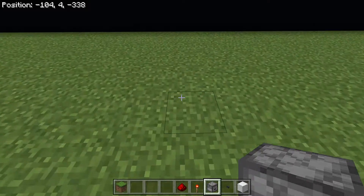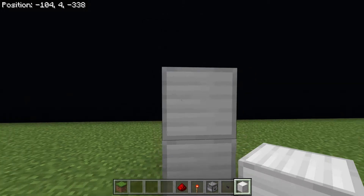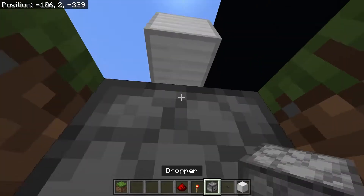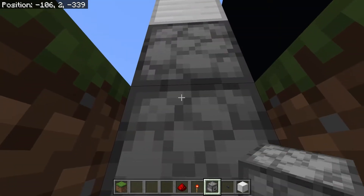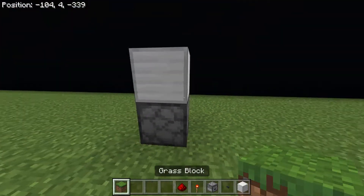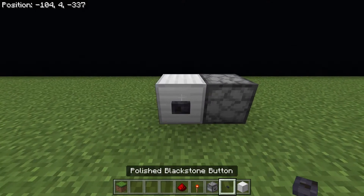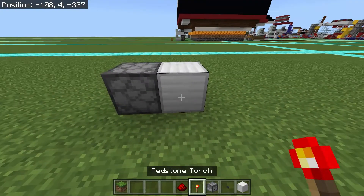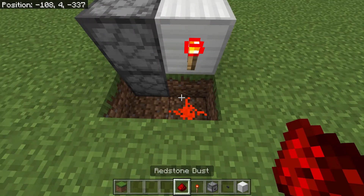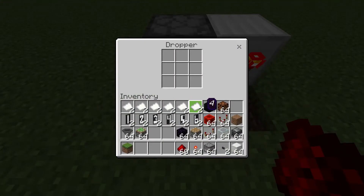Simply start off by placing a dropper facing up, and then two temporary solid blocks on top of that. Then go next to it, dig down two, after popping out one of those temporary blocks so that you can place a dropper facing down into that other dropper. Now pillar back up and then pop out that other temporary block. Place a decorative solid block next to that dropper with a button on it. Come around to the back and place a redstone torch on the back of that block, dig out these two blocks, and place a redstone dust right there.